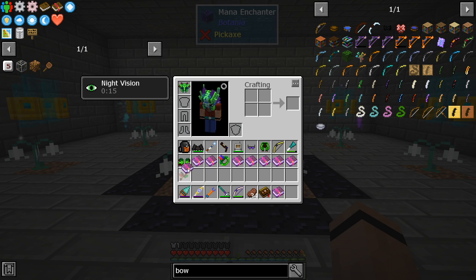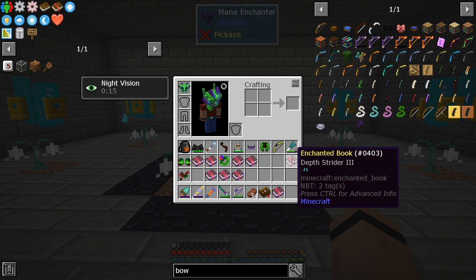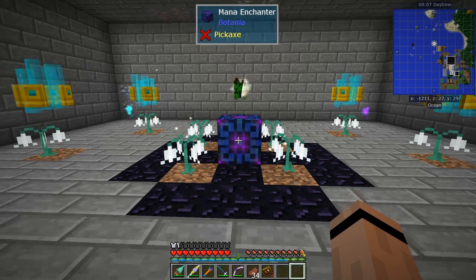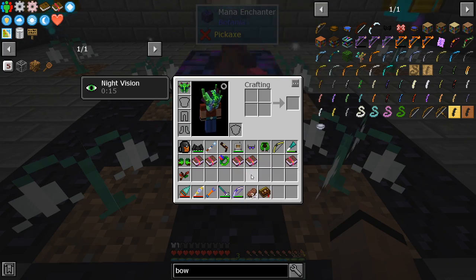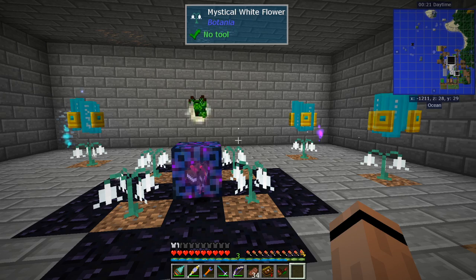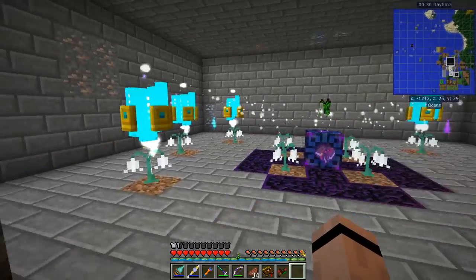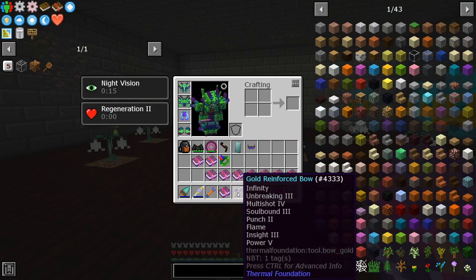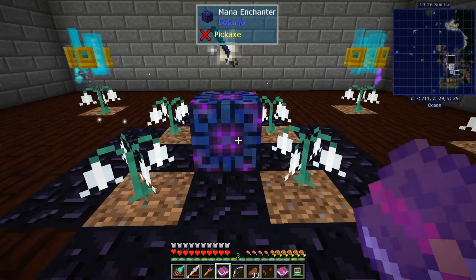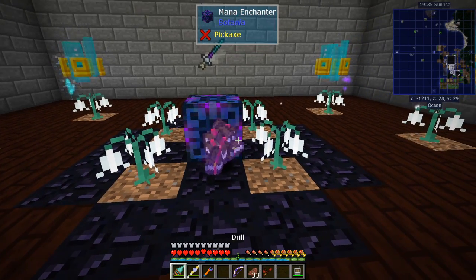For the terror steel chest plate: I need soulbound, protection, mending, and unbreaking — that should be good. I chuck the books on the floor, take my wand, slap this piece, and it blinks like that with that noise for each enchant, then infusion begins. When it's done I do the next one. I also got a new bow — infinity, unbreaking, multi-shot, soulbound, punch, flame, insight, and power. Then I thought — can I put my tinker's weapon in there too? I'm just chucking all the books on to find out.